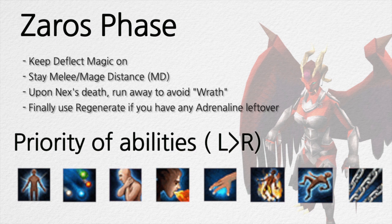For Zaros phase, keep Deflect Magic on and stay MD at all times. This phase is fairly simple — all you really need to do is DPS her down. Upon Nex's death, run away as she will use Wrath. Finally, use Regenerate after combat if you have any adrenaline left over, as this will heal you up.